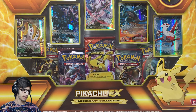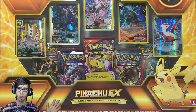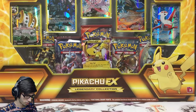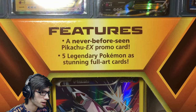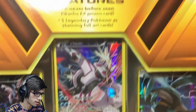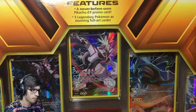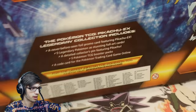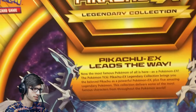As you guys can see, this thing is absolutely massive — it barely fits on camera. I got my camera way way back and I gotta reach all the way up to this thing, it is so big. But yeah, let's have a nice look at the packaging before we bust into it. It says features a never before seen Pikachu EX promo card, five legendary Pokemon as stunning full art cards. It is definitely one of the biggest box openings they've released to date.